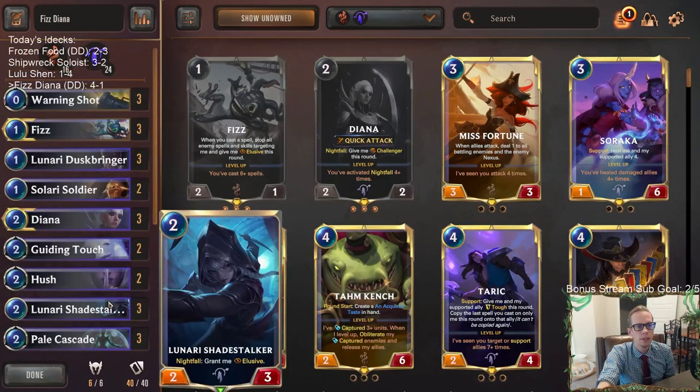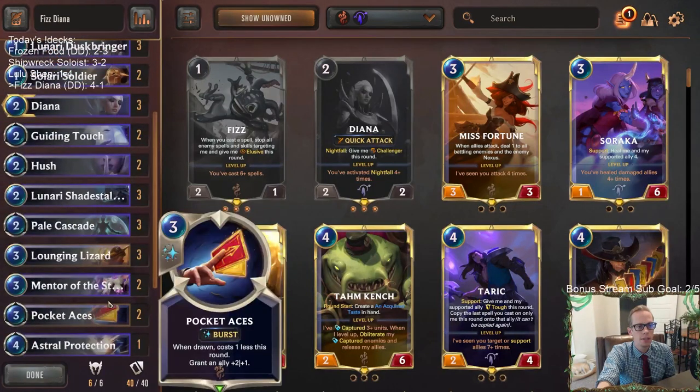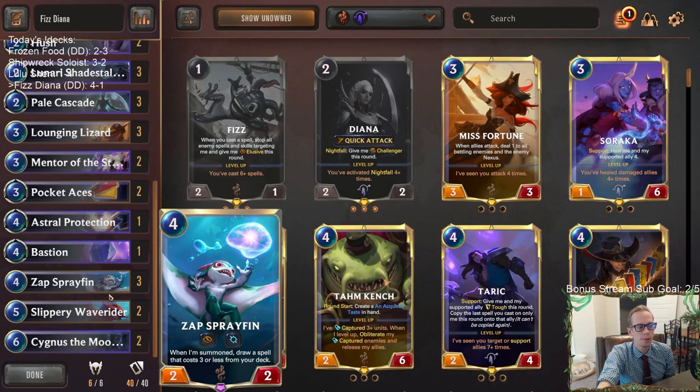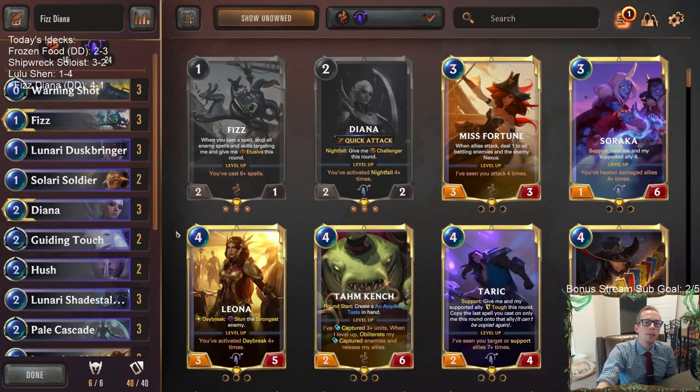Not sure about Mentor of the Stones - I'm not sure it's better than just more spells like more Pocket Aces or Astral Protection. It's slow and easy to disrupt, but it does have those gems which is pretty cool. Alright, that's Fizz Diana - those of y'all watching later on YouTube, hit that like button and feel free to leave those comments. Thank you so much for watching, I'll see you for the next video!